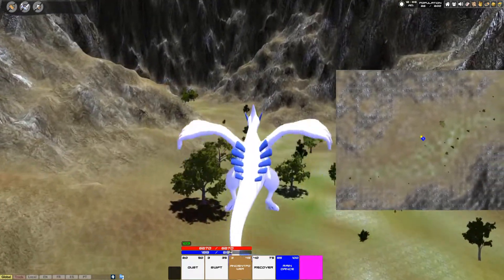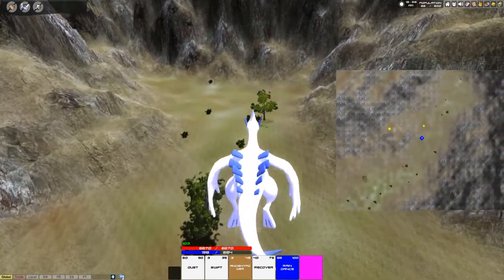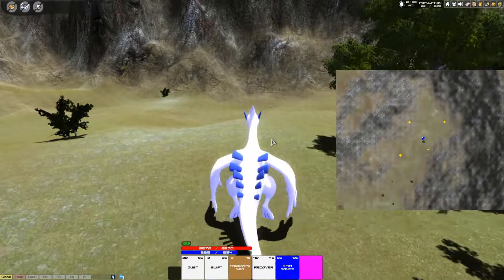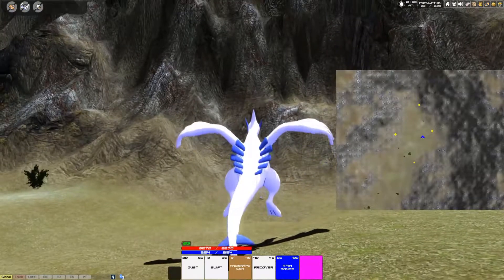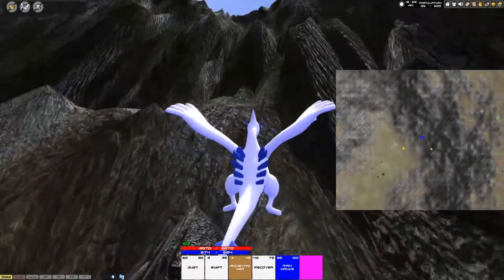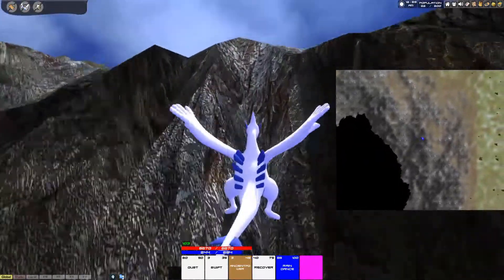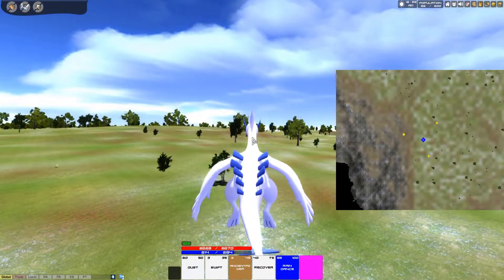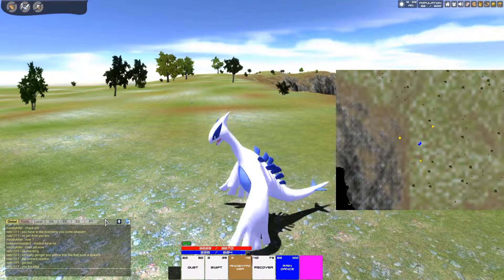Follow this little canyon all the way to the end of it. Once you get to the end, what you need to do is head up to the top of the mountain. Here we are at the end of the canyon — this is also where you catch Lickitung, by the way. Normally you just hit space or hold space and jump your way up to the top of the mountain. Once you get up here, I'll go ahead and check what position I'm at right now, so I'll bring up the position command.